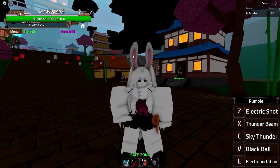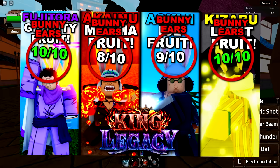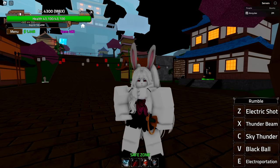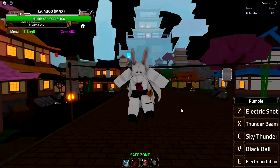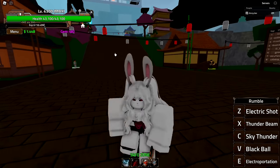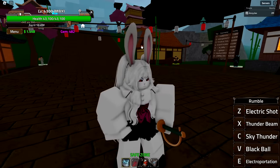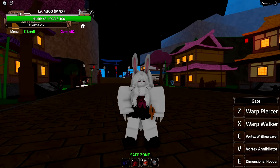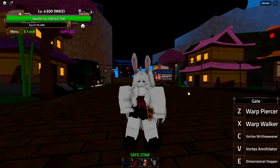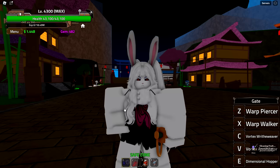I'm kind of attached to the bunny ears and tail — mainly the ears — because they're basically on every single one of my thumbnails since I started playing this game. I have not changed my race at all since I started, and in one of my earlier videos I already had mink v2, which gives extra movement speed. That's the main reason I like it — I already move faster than most players just by existing.